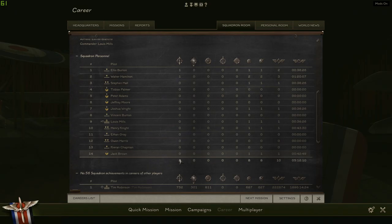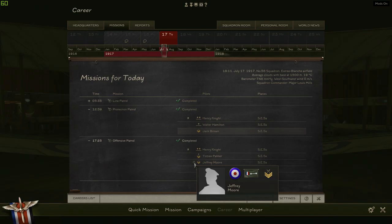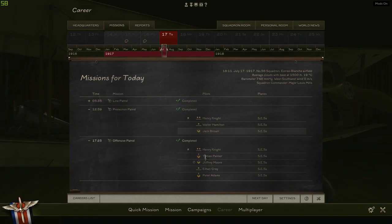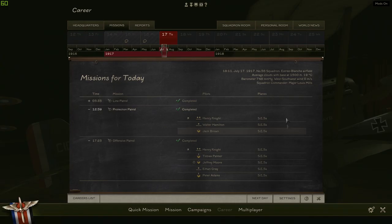Let's go to our other mission — they should have one more, an offensive patrol. Let's see how they do and make sure no one gets killed. It looks like Jeffrey Moore was wounded, but at least he's not dead. Could be worse. Thank you all for watching, and I hope you tune in to the next episode of our Let's Play of Number 56 Squadron. Maybe we'll shoot down an enemy fighter. Like, comment, subscribe — all that crap. I'll see you guys on the next one. Bye.